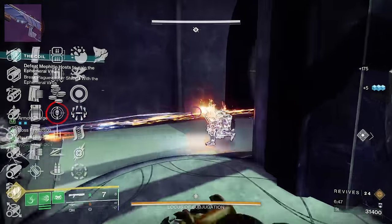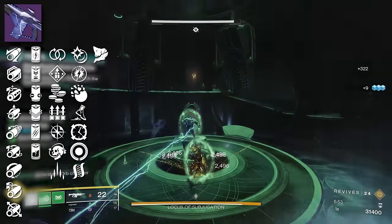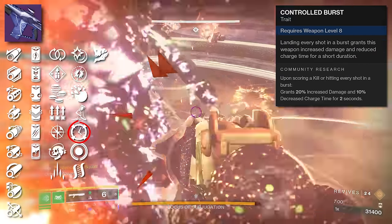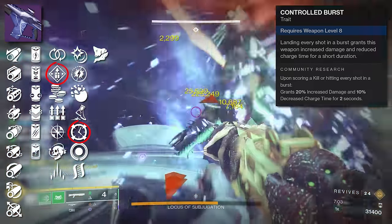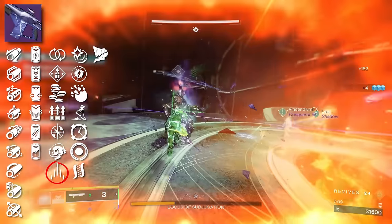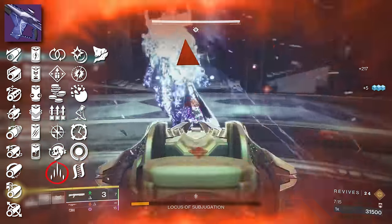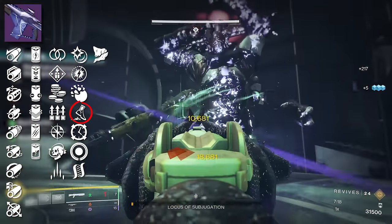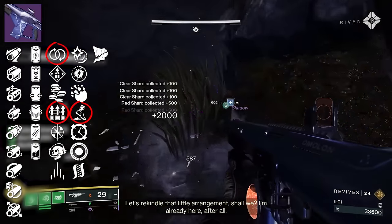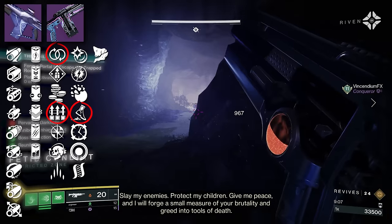Moving on to Scatter Signal — a Strand Rapid Fire Frame Fusion Rifle. It's a beautiful weapon with a lot of goodies. We've got Controlled Burst: landing every shot in a burst grants increased damage and reduced charge time. You can combo that with Overflow. There's also the Slice perk, which on a Fusion Rifle you could use to spread Sever among multiple targets. For PvP, Kickstart is always a great option; you've also got Perpetual Motion and Surplus. One of my favorite fusions is Iterative Loop which rolls Kickstart and Under Pressure — I'm curious to see if Scatter Signal can compare.